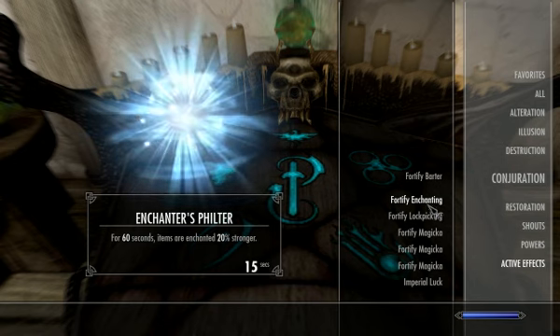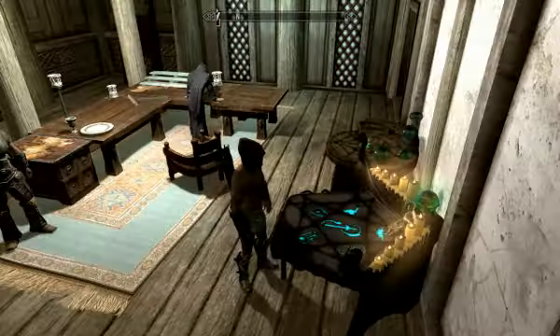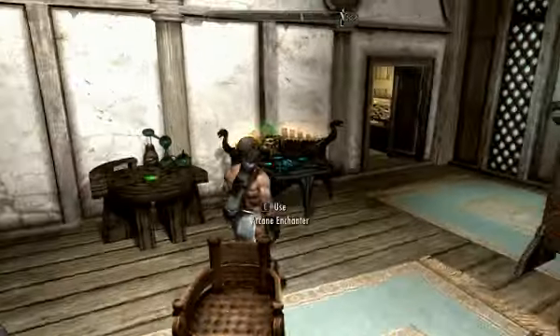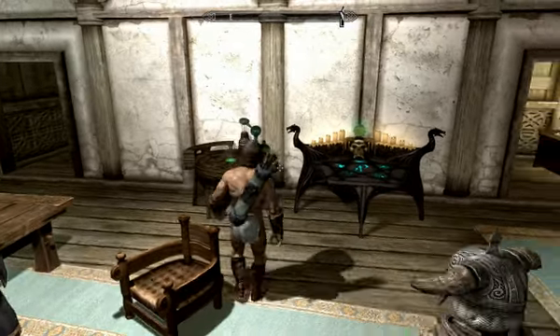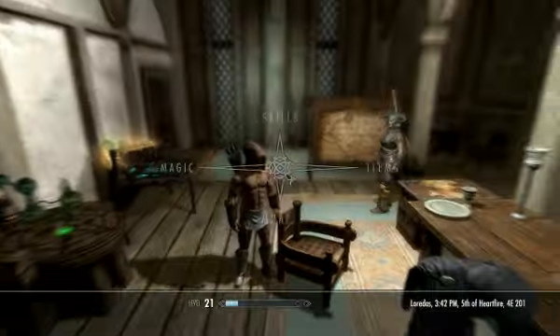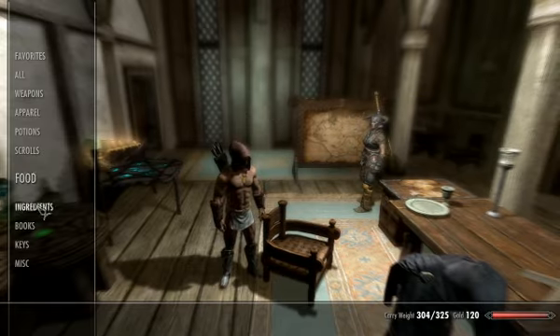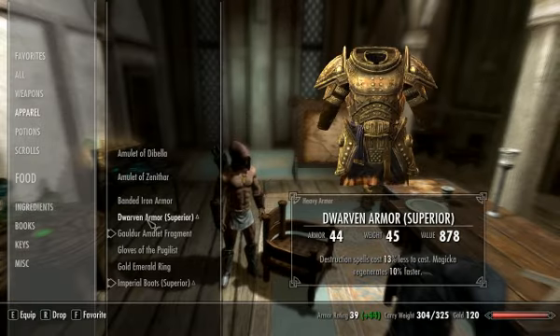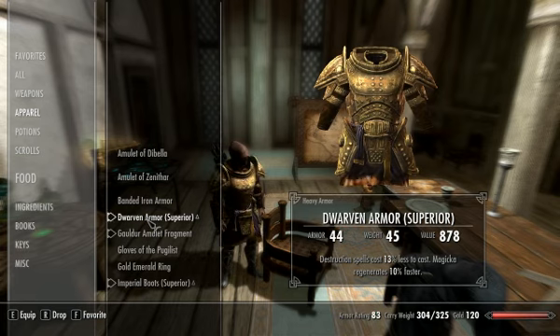Now I'm going to not be naked anymore. Let's see if I get a fucking muscle truck. Look at this guy. Buns of steel. So items, apparel, and the dwarven armor. Co-ching!